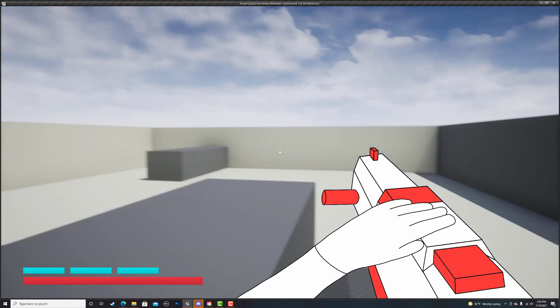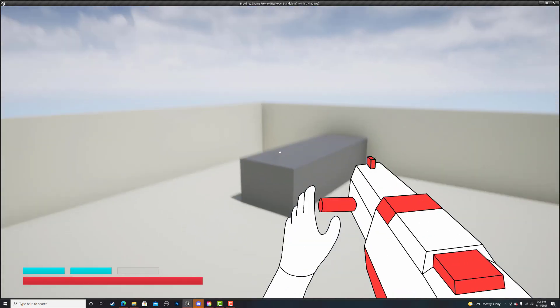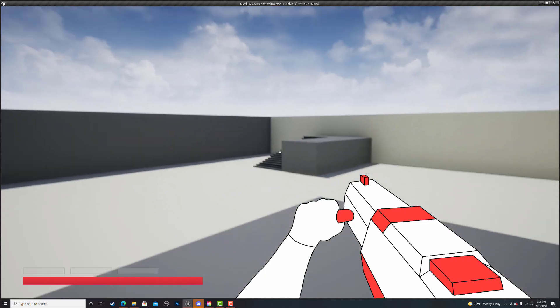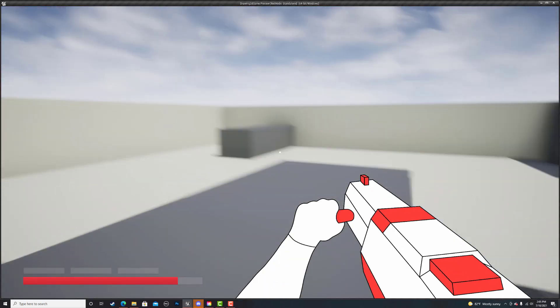Next, I added a rocket launcher, and I also made it so you could rocket jump. I have a tutorial on my YouTube channel if you want to figure out how to do that. I also made it so that if you're within a radius of the rocket when it blows up, it'll deal a little bit of damage to you.